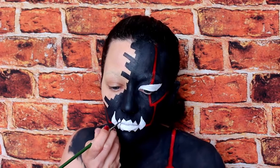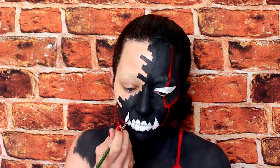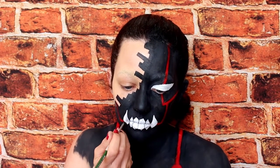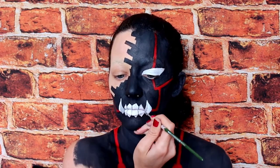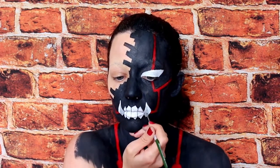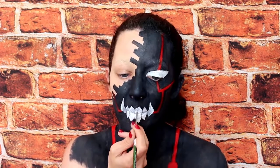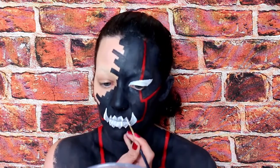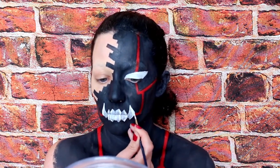Using a detail brush and some Mehron Paradise in black, create the lines between all the teeth. Then to make the teeth look more three-dimensional, take some grey eyeshadow and a small brush and add shading — on each tooth, place the shadow on the inside edge following the tooth's shape. We want the highlights to be really bright, so go back in with some white face paint over those highlight areas.